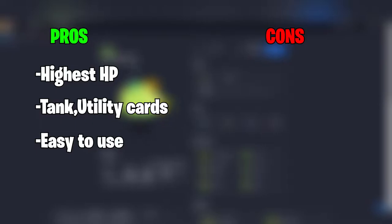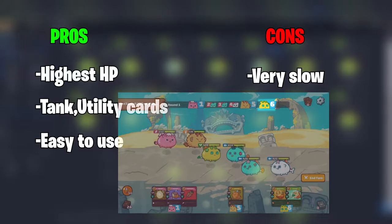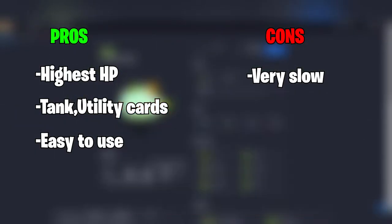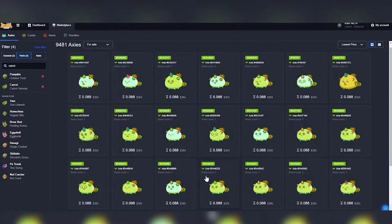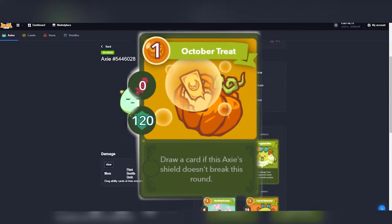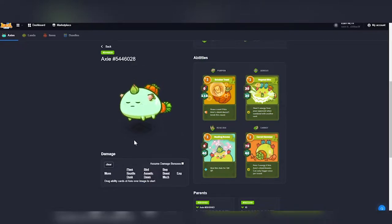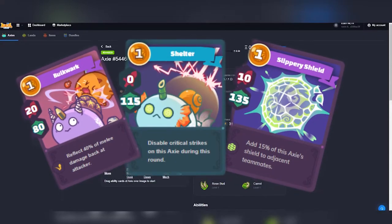Some cons to playing Plants: due to their high HP, Plants are often the slowest Axies on the team, meaning they attack last. Plants are great tanks but are somewhat limited to that role, as they cannot be the main damage dealers. When searching for a Plant tank on the market, look for ones with high shield cards such as October Treat or Aqua Stock. Note that although many players believe it is always best to go for pure Axies, you can still get valuable cards and stats from other classes.